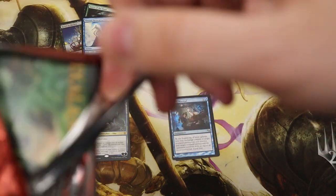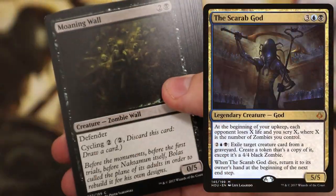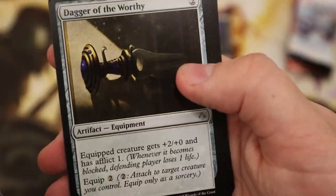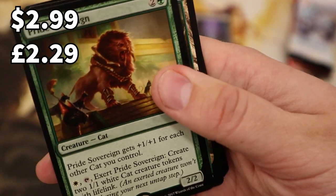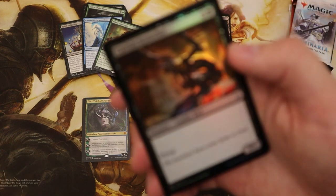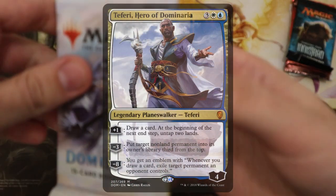On to Hour of Devastation now, and there's only one card that I want to get in this and that is the Scarab God — that'd be a lovely little card. Pride Sovereign — very good with the cats, cats coming into play a lot more. We've got a foil — is it gonna be a rare foil? It's just a Carrion Screecher. Oh well.